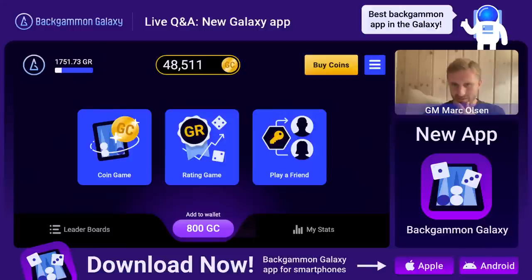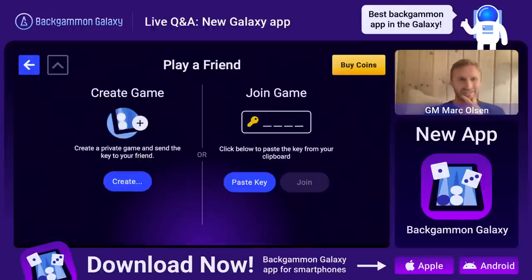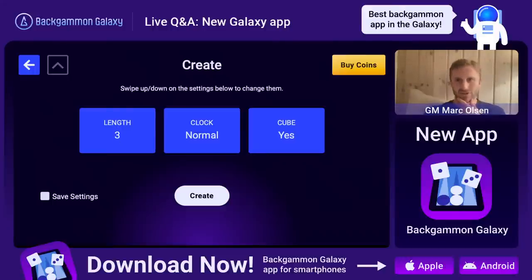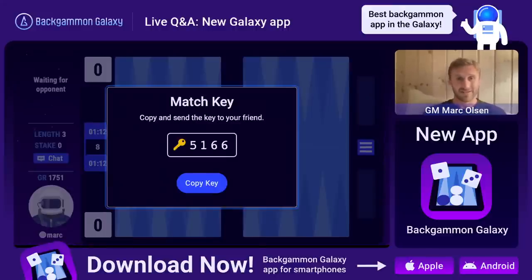Let's play a friend - whoever sees my code on the screen can join the game. Let's see who's faster. Three-point match, speed with cube. Now one of you guys are probably going to see the code here - it's loading, and whoever wants to join can join this match. The key is 5166 - let's see who's faster. Whoever joins this game will play me here on the live stream, and it's analyzed by Extreme Gammon.